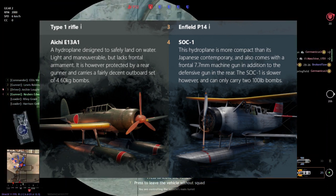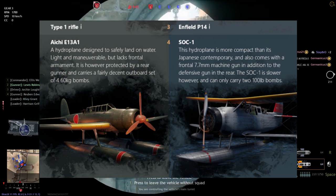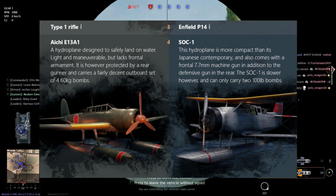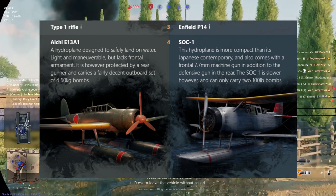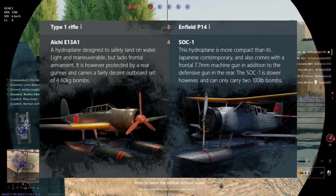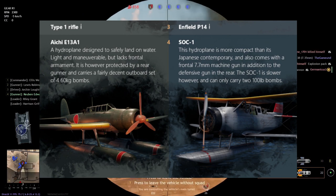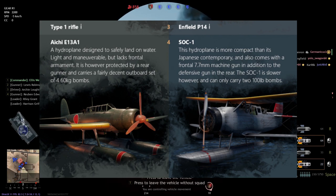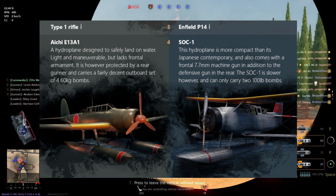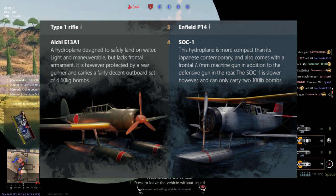At level 4, we have the Hydroplanes, and I'm actually quite happy that Enlisted has added this, because I actually suggested something similar. A lot of the suggestions I've put out they've actually listened to. For the Japanese, we have the Aichi E13A1, a hydroplane able to land safely on water, light and maneuverable but lacks frontal armament, protected by a rear gunner, and carries four 60kg bombs. The SOC-1 is the American hydroplane, more compact, with a frontal 7.7mm machine gun plus a defensive rear gun, though slower, and carries two 100-pound bombs. I would say the Aichi wins, only slightly.